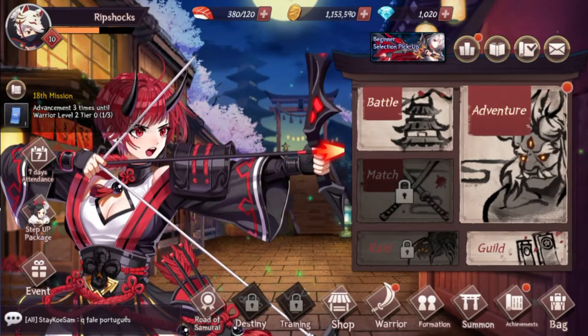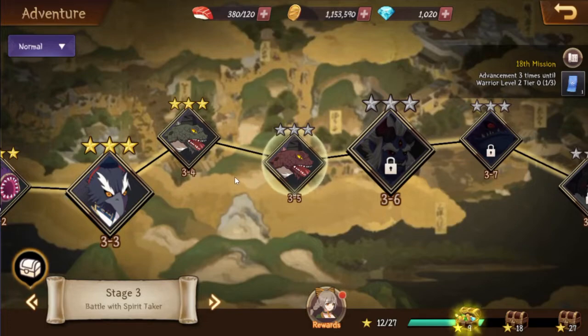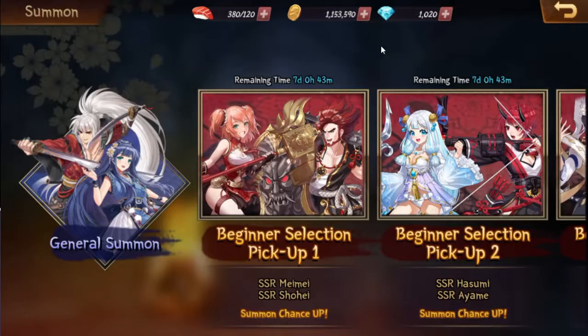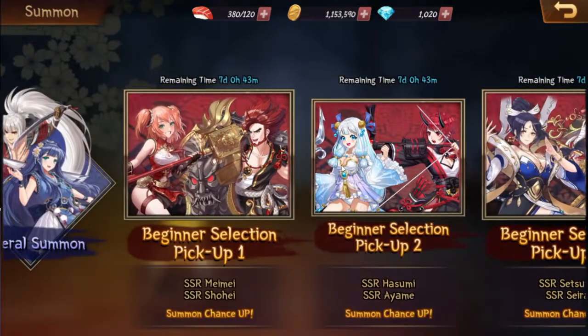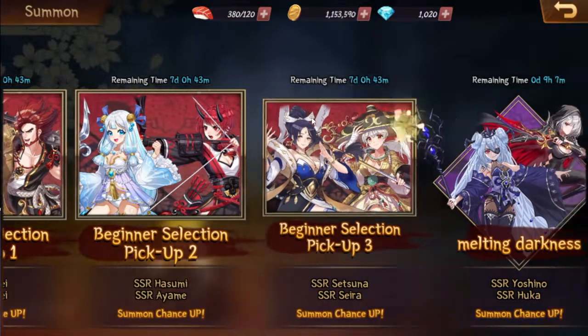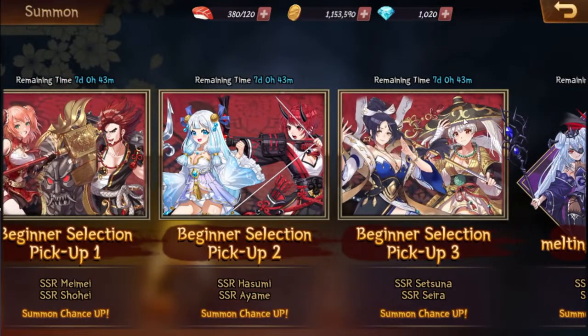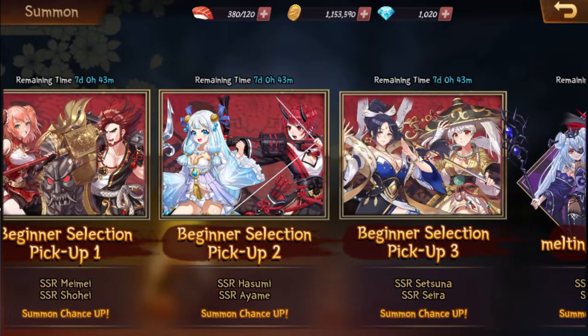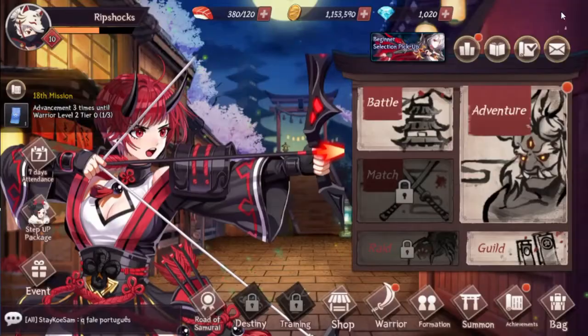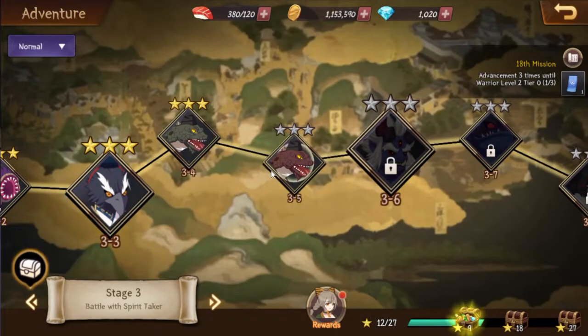I only played it for a little bit. As you can see on adventure mode I'm only up to 3.5, but I've already started doing summons and stuff. On this game they give you a few summons and you get to pick your banners. So I kind of picked a tank banner, a DPS banner, and a healing banner. One is a healer, one is a debuffer, and these two are DPS, and these two are tanks.